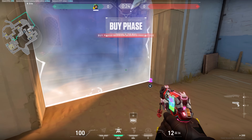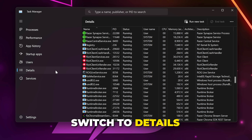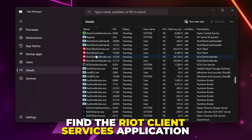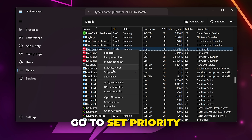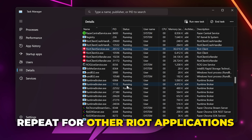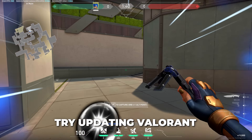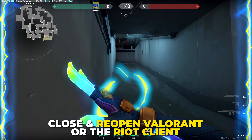Again, be sure not to End Task on anything you don't know. Try Valorant again and see if the update speed has increased. If it hasn't, open the Task Manager again, switch to the Details tab, scroll down and find the Riot Client Services application. Right-click it, go to Set Priority, then select High. Repeat this process for all of the Riot applications and check if Valorant is updating faster.